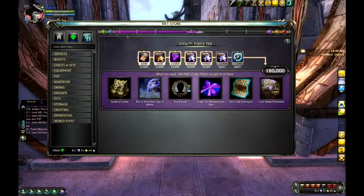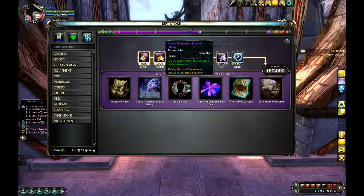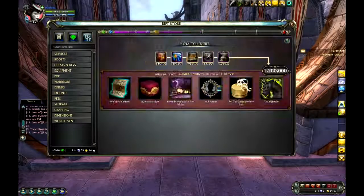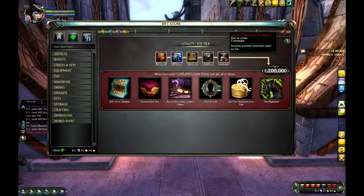I've been subscribing since the day it launched, and you can see I'm halfway through the epic tier. Fortunately, you don't have to get all the way through — once you get to the end, you get a big bunch of things, and you get smaller things periodically throughout a level. Some of the stuff at the red tier is really cool. I hear there's already a guy on my server on Deepwood who has paid his way to the red tier. I'm hoping that mount is really cool and worth it.